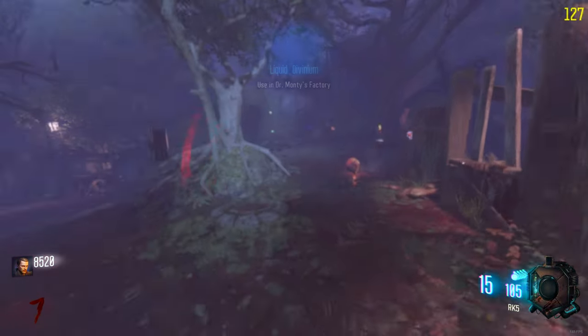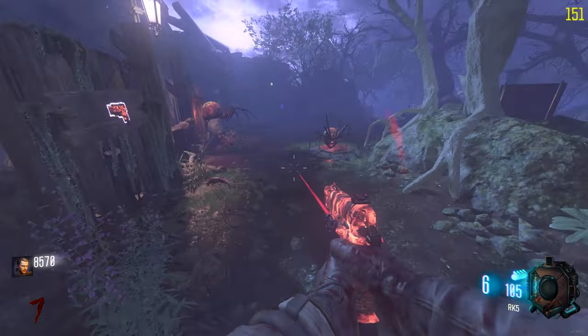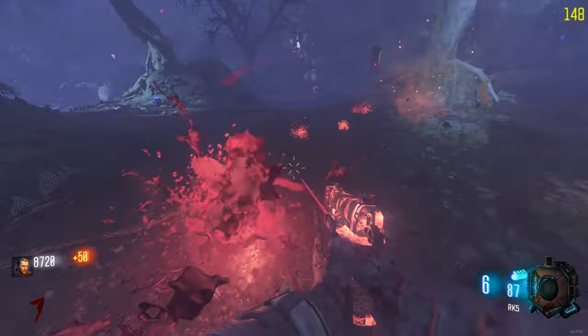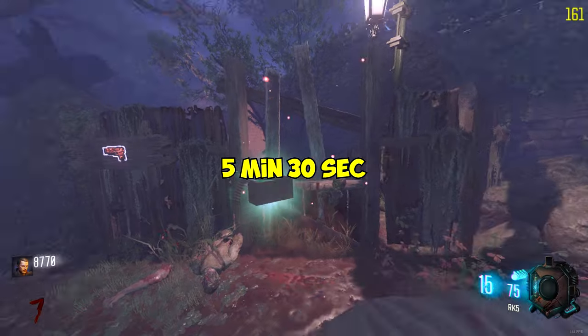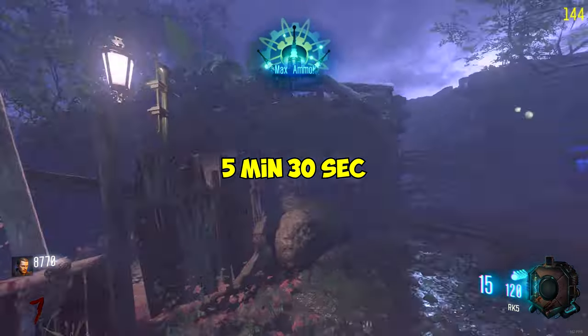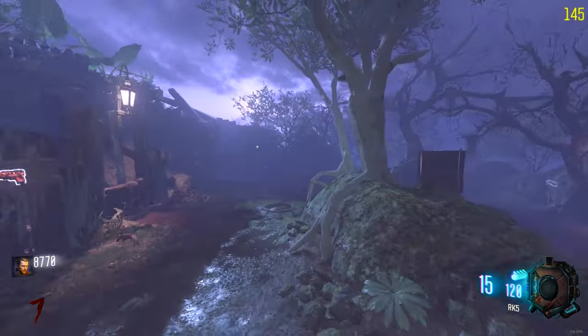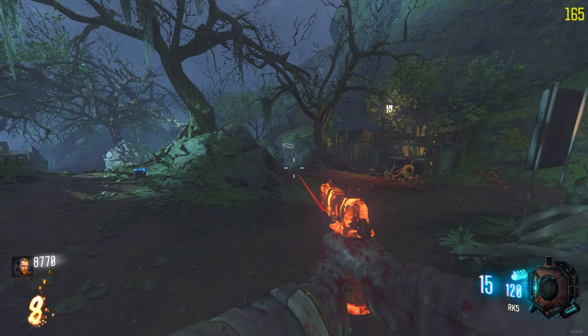In my gameplay footage I got it pretty quickly, but if you don't, just continue to buy the ammo and repeat until you get it. In my experience, this strategy mainly averaged out to around 5 minutes and 30 seconds of gameplay, but it will vary depending on what drops you get and how efficient you are moving between the barriers.